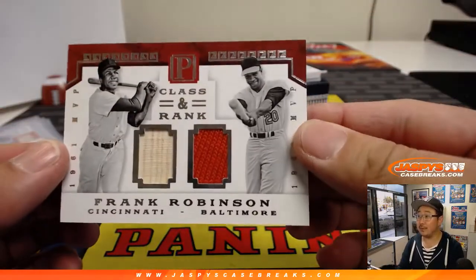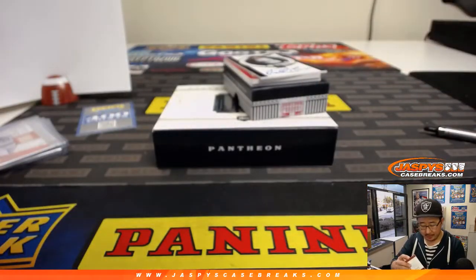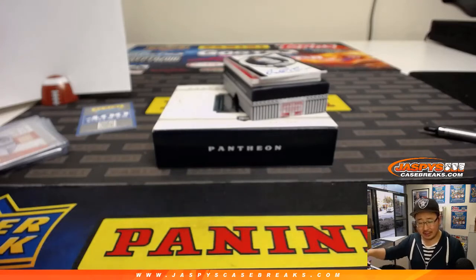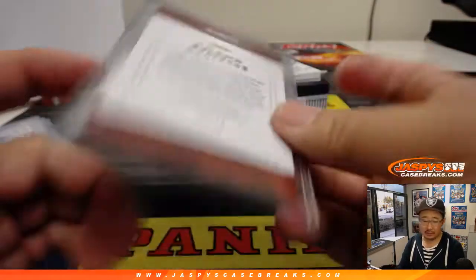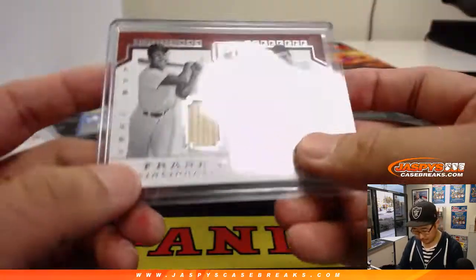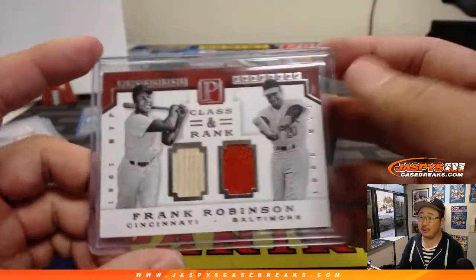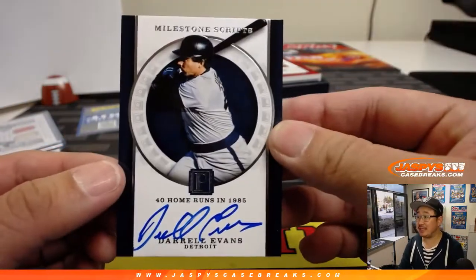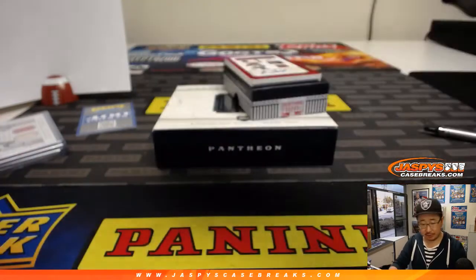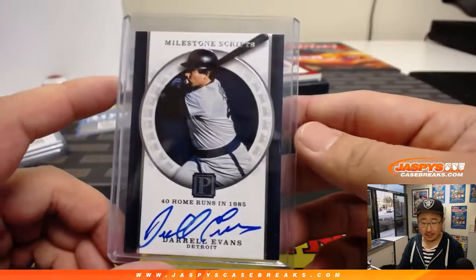Rest in peace — Frank Robinson just passed away yesterday — a piece of his bat and his jersey right there. TJ had mentioned he was the only player to win the MVP in both the American League and the National League — 1961 MVP with the Reds and 1966 MVP with the Orioles. Also the first Black manager in the mid-70s in Cleveland. 53 out of 99 — that's Jason Butcher. Our first autograph out of this box is Darryl Evans — 40 home runs in 1985, a nice milestone. 63 out of 99 — another one for Jason Butcher.